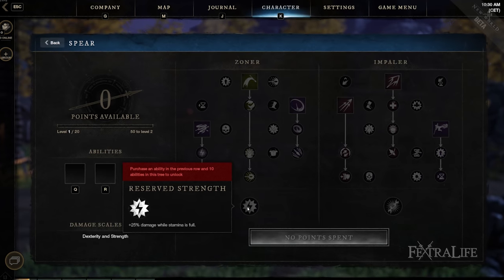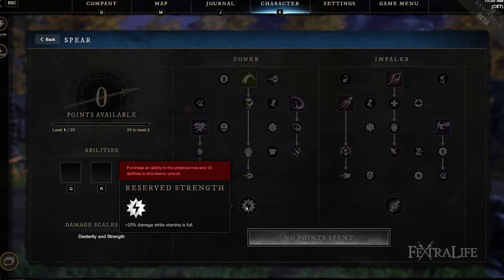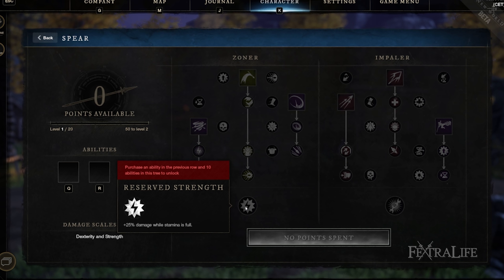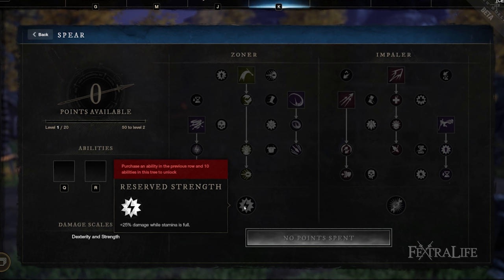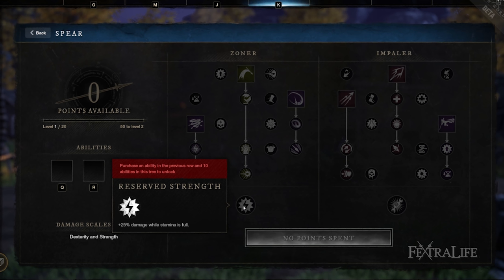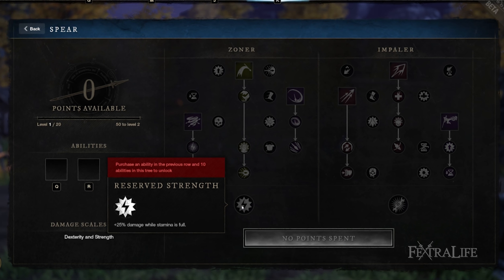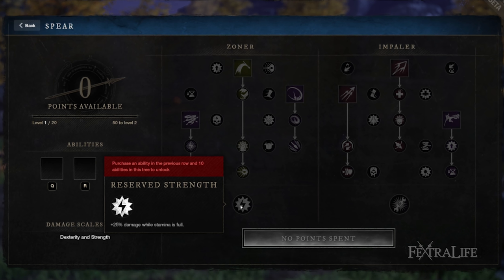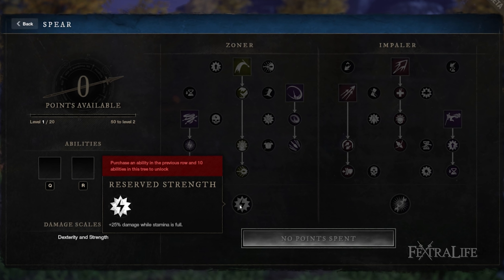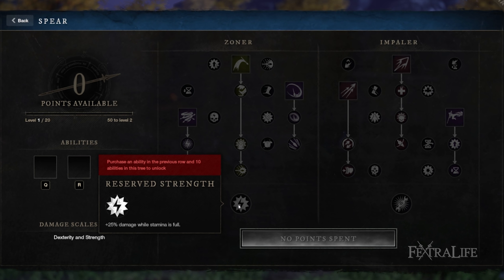The capstone for this line gives you plus 25% damage at full stamina. You don't use stamina when you attack, so this is really strong if you're mainly using abilities, light attacks, and heavy attacks without dodging or blocking much. That's going to increase your damage by 25% overall. Whether you're out questing, trying to kill enemies quickly, or DPSing in dungeons without a lot of blocking and dodging, this is a great capstone to have.